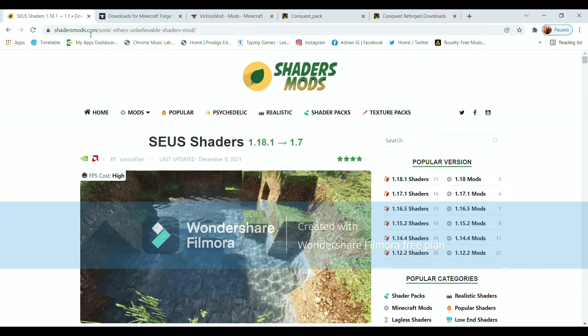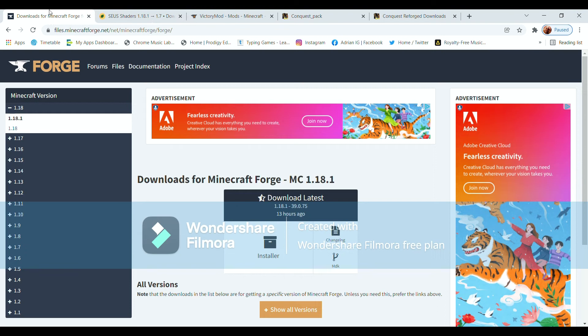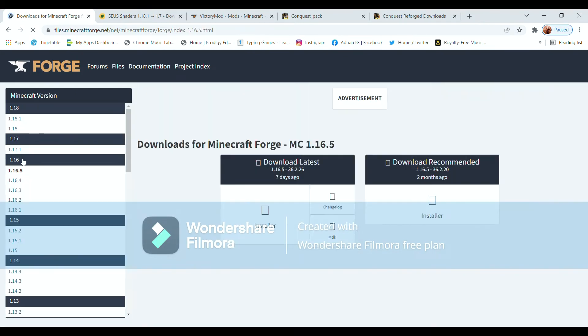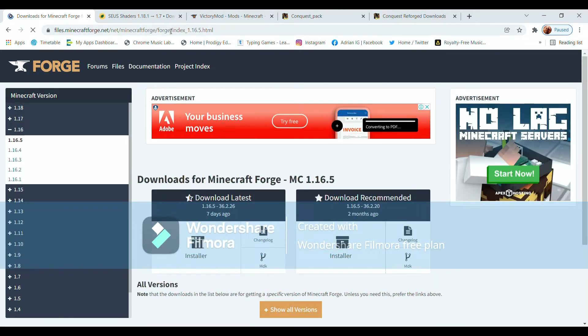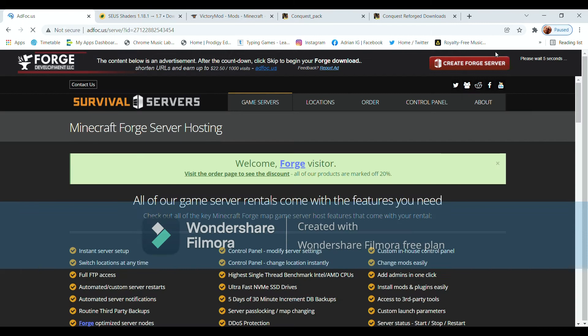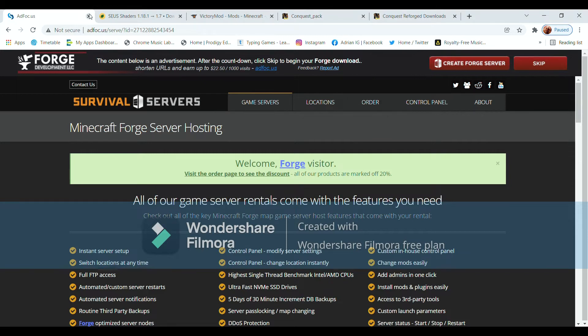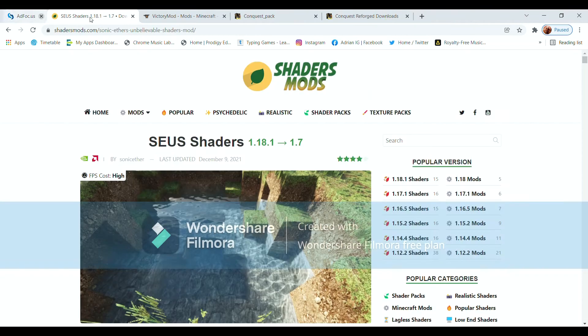Our next step is installing Forge. It's the exact same process as OptiFine — go to the 1.16 file, go into the installer, wait a little while, and a download button should appear. Install it, click OK, and it should be installing. I'm not going to install it again because this could mess with my game versions.